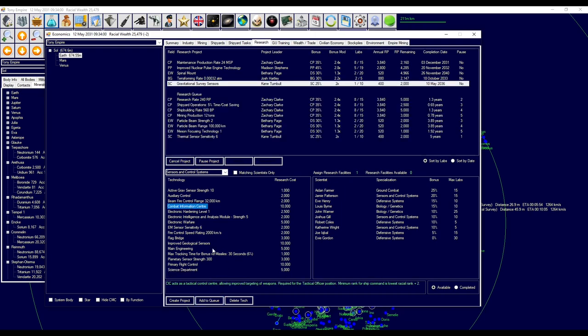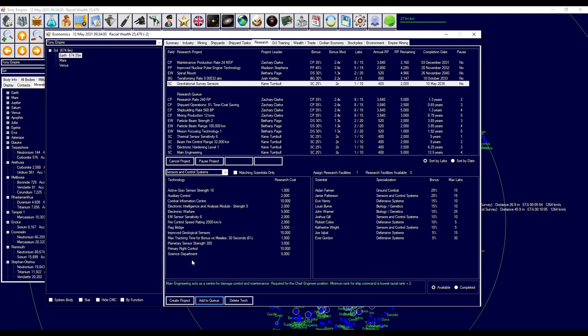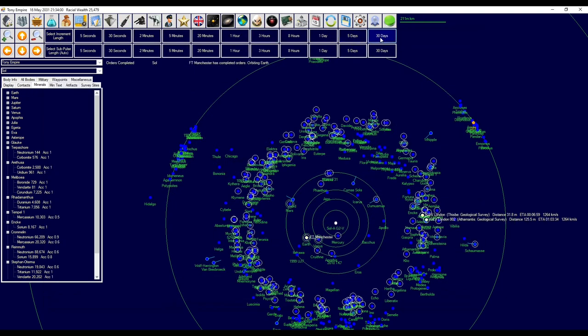I have the queue. I want a CIC — but not yet. I want beam fire control — that's important. That would be useful. Main engine arm would be pretty useful. I want that tracking done. And just to speed things up a little bit, I'm going to take away one engine lab from you and give it to the other. And you're going to get all the rest now.